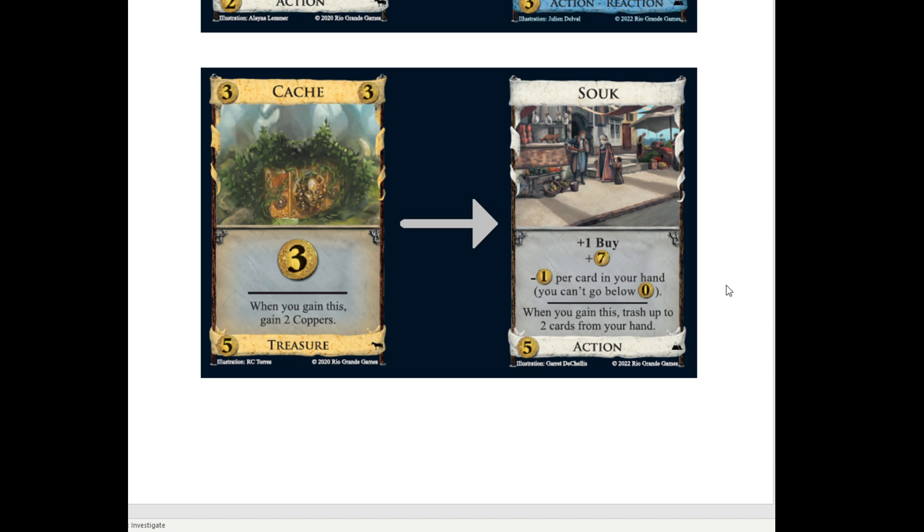It's a 5-cost action. It says plus a buy, plus 7 money, but then minus 1 money per card in your hand - you can't go below zero. When you gain this, trash up to two cards from your hand. It's up to two, which means it's not mandatory, which means it's not gonna hurt you too bad. Like, oh I only have provinces in hand - you can still gain these. You do get to trash if you want to, which is nice. If you're trashing coppers with it, it effectively costs more than five, but you do get some trash off.